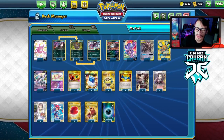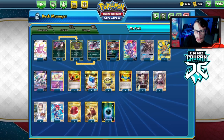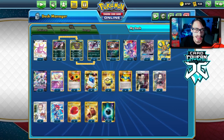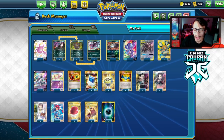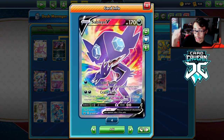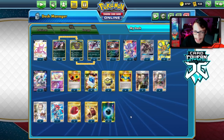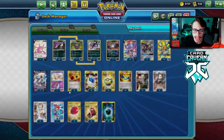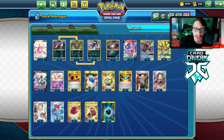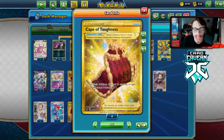Skyla lets us search Rare Candy, and if we have a Dedenne or Crobat we can use that as a pseudo draw card for the turn. I wouldn't mind adding a Bird Keeper either, since after going Librahorn we need to move into Sableye, and after Sableye we move into Rapid Ash. We do have Energy Retrieval, of which I play two. A Training Court copy or two might not be terrible either - there are definitely other cards you could add.